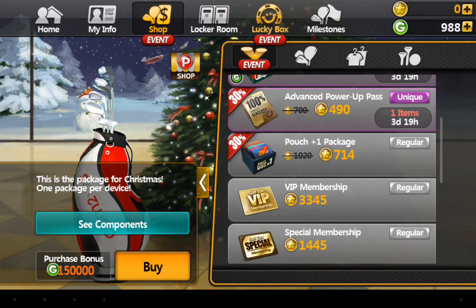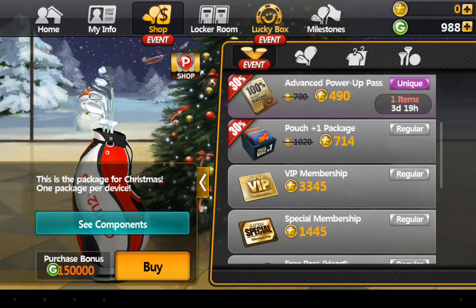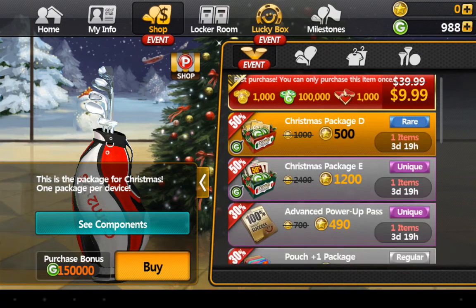This is where you spend the money, and you start the packages — Free Pass, Special Memberships, VIP Memberships, Christmas packages as well.